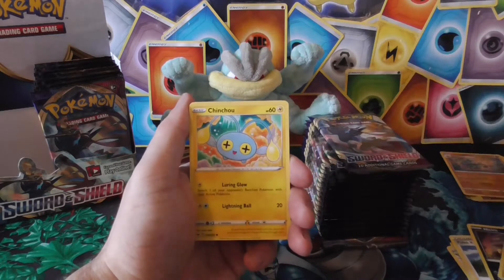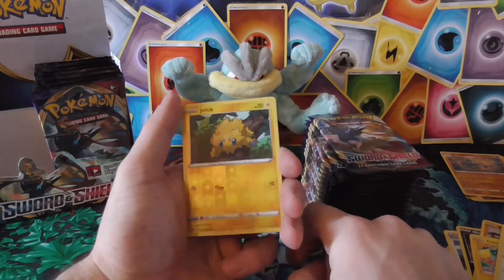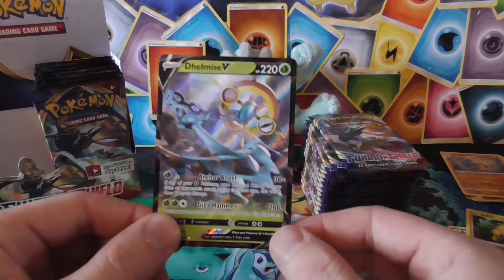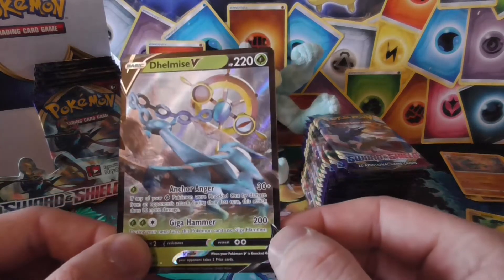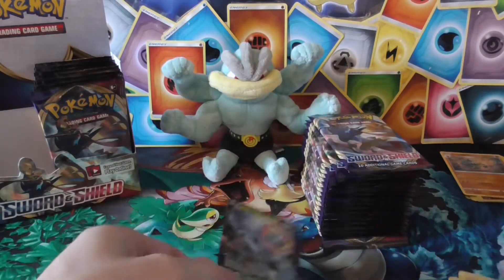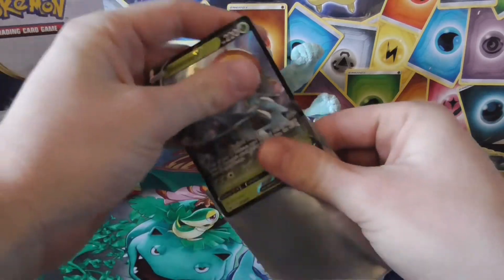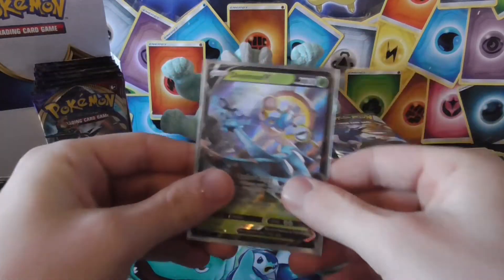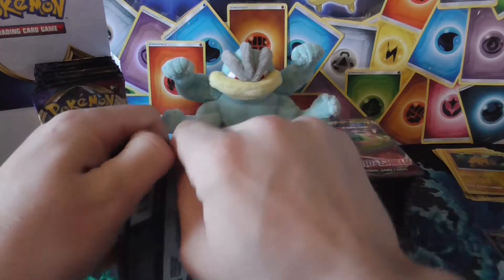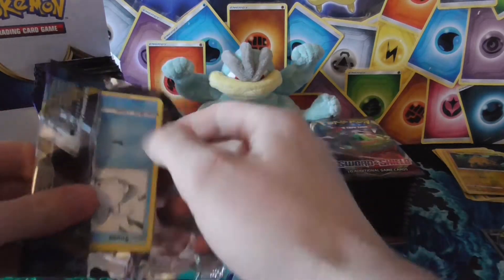Chin Chow, Krabby, Machino, reverse Joltik — and the rare is my first V card! A Dempsey? Is that what you call it? I don't know, but that's my first one anyway.